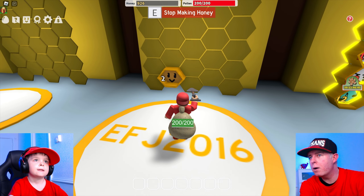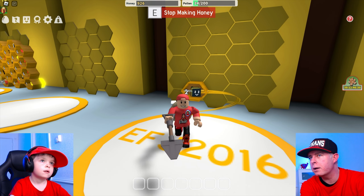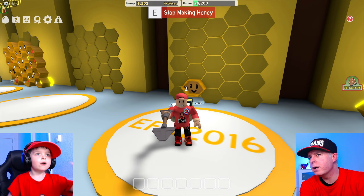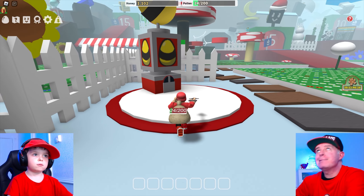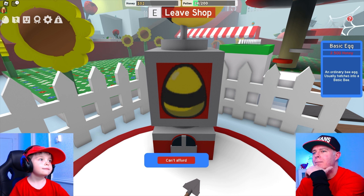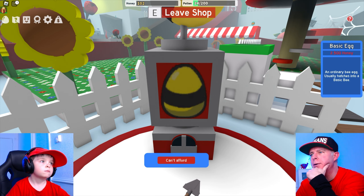Have we reached a thousand yet? Not yet. Hang on — the bee is making honey, which gives us more points. Oh, there we go — we got to a thousand! So now we should be able to get two bumblebees. They're everywhere, guys. Why does it say you can't afford it still? Oh, because I already bought it. So how do you make them appear, then? I think I have to equip it.